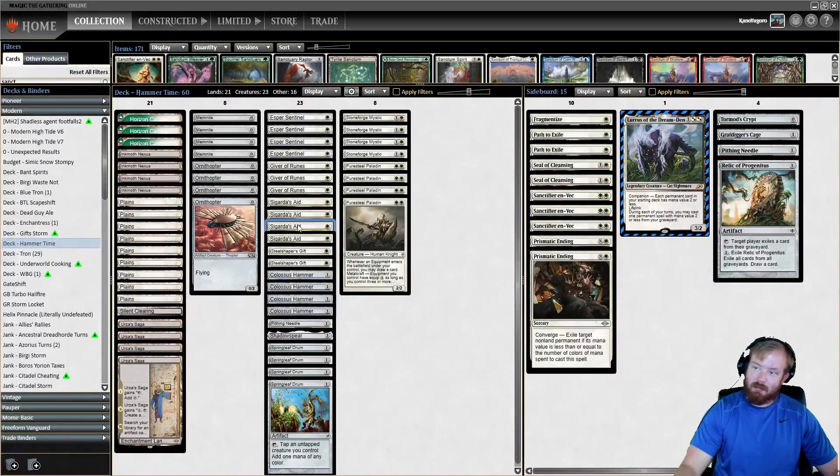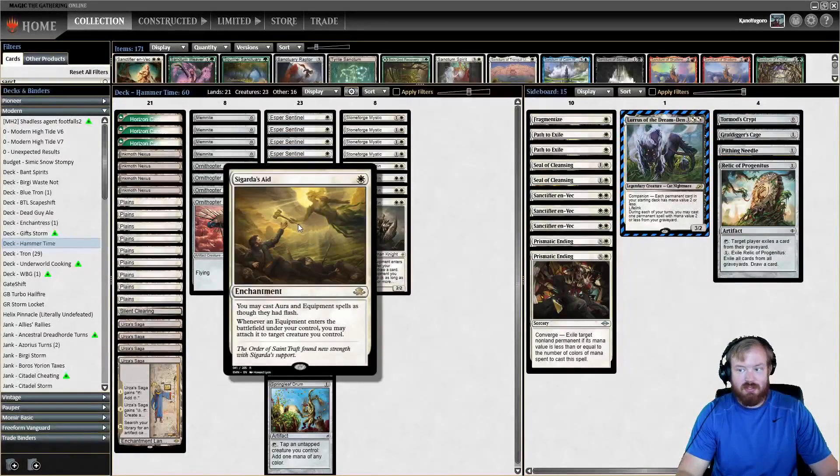To do that, we have a couple of cards. We have Sigarda's Aid, which is a 1-mana enchantment that says you can cast equipment as though it had flash, and whenever an equipment enters the battlefield under your control, you can attach it to a creature you control. This lets you play Colossus Hammer as a combat trick — you can animate an Inkmoth Nexus, attack while it has flying, wait for blockers to be declared or not, and then attach a Hammer to it. It effectively had flying the entire combat, so it can fly over your opponent's creatures and kill them.